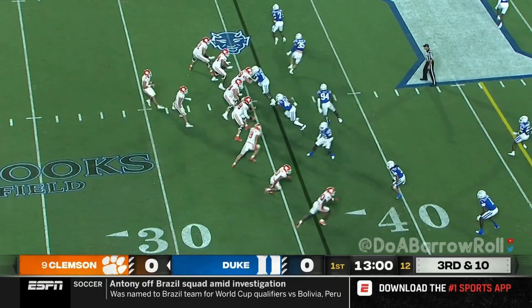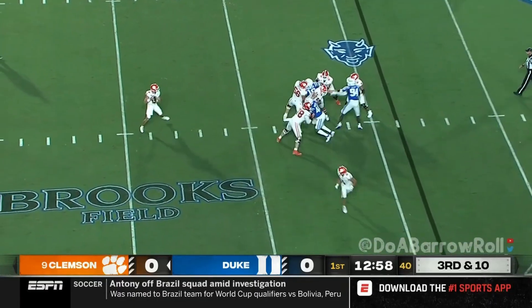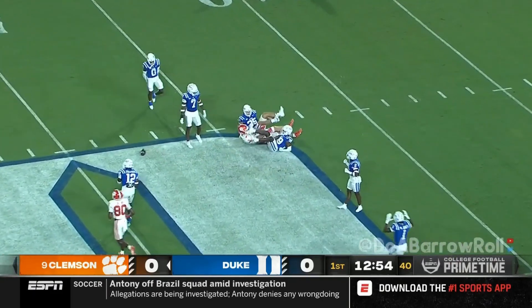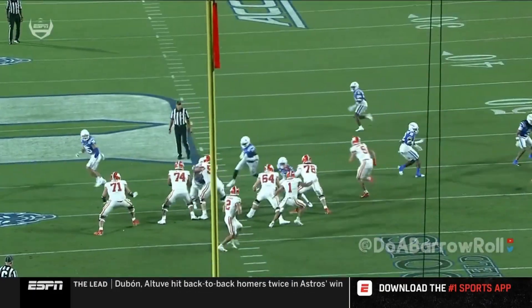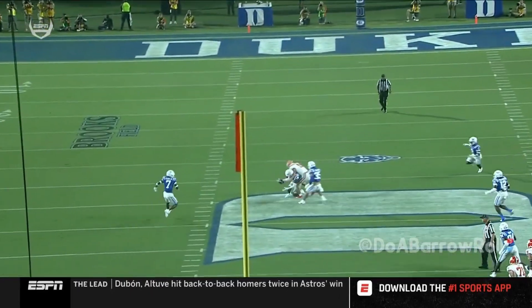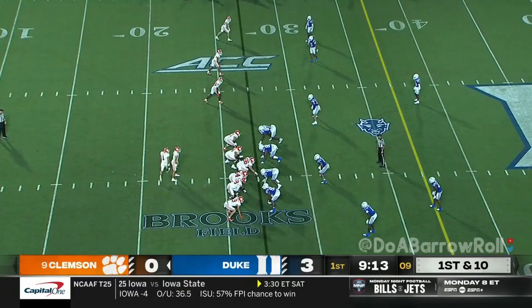Third down. They have a new left tackle at Clemson. Klubnik with time to throw, goes deep, and is picked off at the 45-yard line. Cade Klubnik almost gives Duke a gift. Excellent job by Jeremiah Lewis reading the eyes of the quarterback at Tuscaloosa on Saturday.